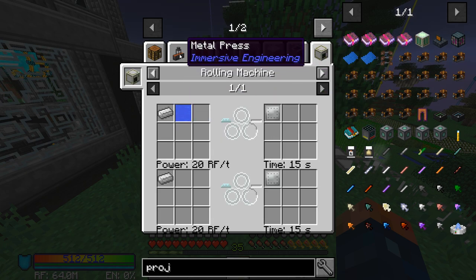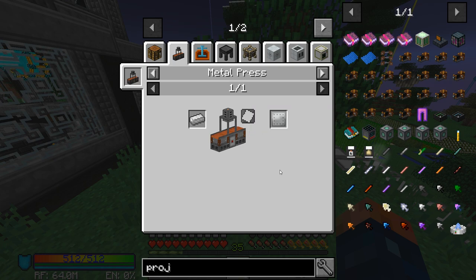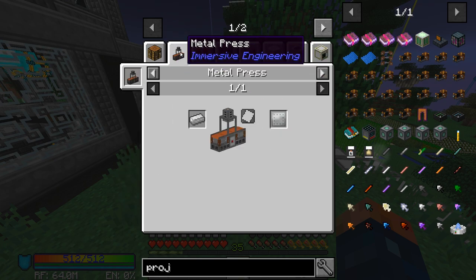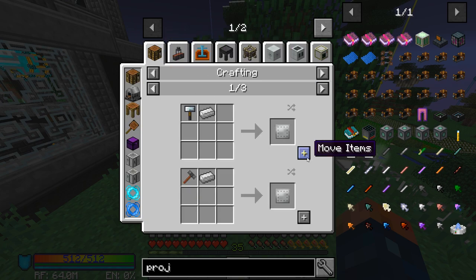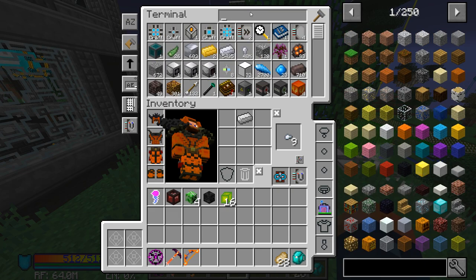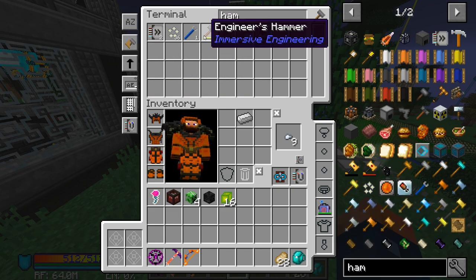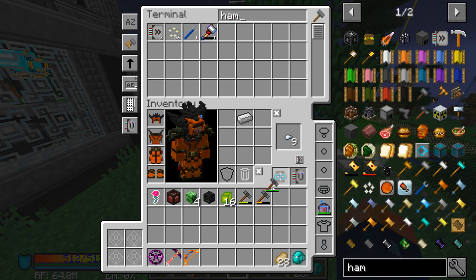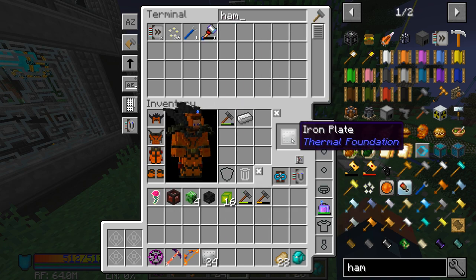The rolling machine does a pretty good job. Maybe we could cast stuff out, but I think just doing it by hand will honestly be the best way to do it for right now. So let's get ourselves some hammers. There are other solutions but for right now I think this is going to be the best way.